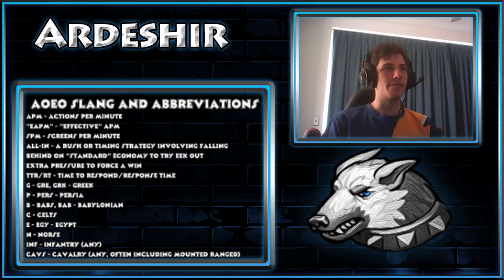Next up are Inf and Cav — shorthand for infantry and cavalry. With cavalry, a lot of the time when people talk about them they're also referring to mounted ranged units, because they happen to be trained from the stables in all the civs — except for the upcoming Romans, who don't have a dedicated stables building and can train cavalry out of both of their production facilities.